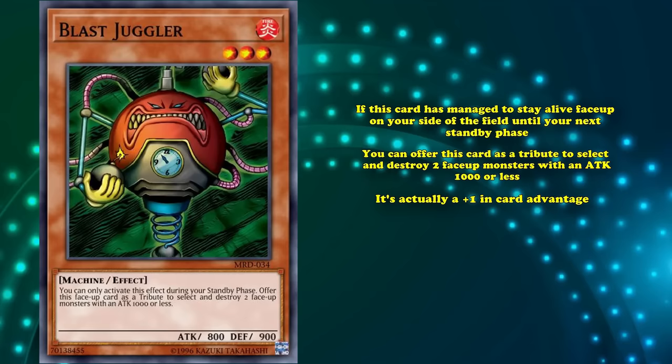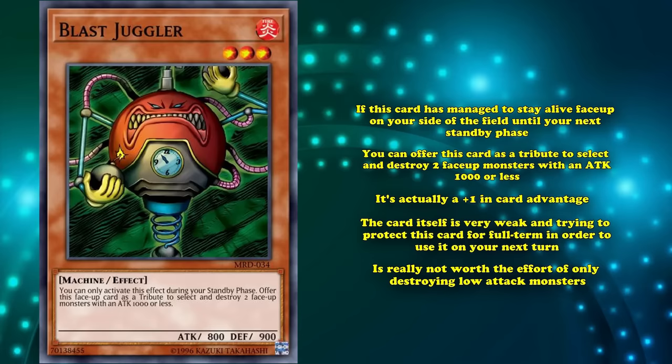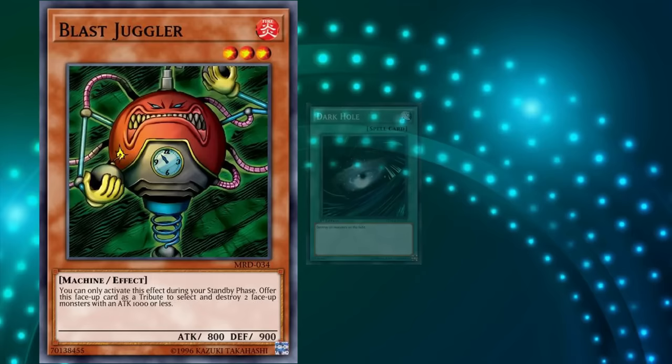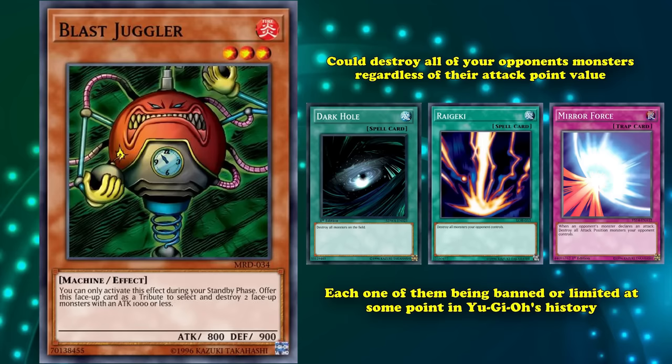The problems with the card are pretty obvious. The card itself is very weak, and trying to protect it for a full turn in order to use it on your next turn is really not worth the effort of only destroying two low-attack monsters. Priority targets are high-attack monsters — it's rather easy to beat over a monster with 1000 or less attack. In the early sets alongside Blast Juggler, we also had cards like Dark Hole, Raigeki, and Mirror Force, which could destroy all of your opponent's monsters regardless of their attack point value, each one being banned or limited at some point in Yu-Gi-Oh's history.